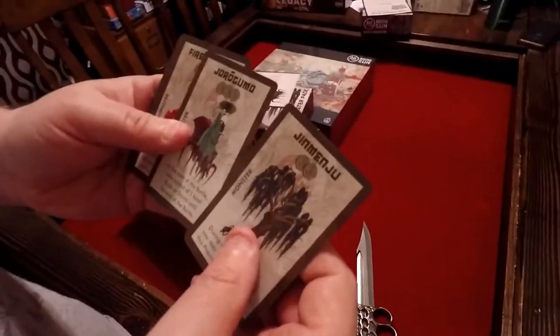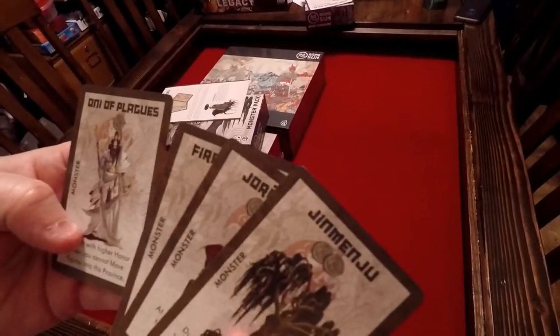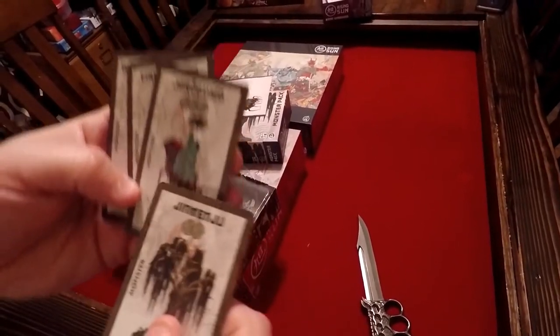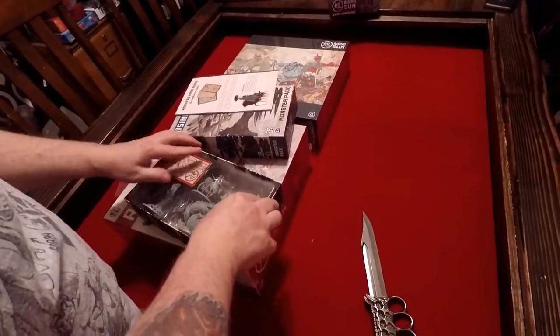Jimenju, Jorugumo, Fire Dragon, Oni of Plagues. I'm thinking that my ex-mother-in-law is like this spider-looking lady — she's without the beauty, you know. Now let's open this up.